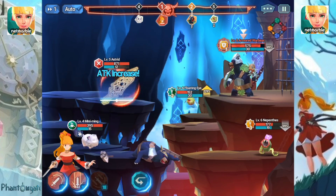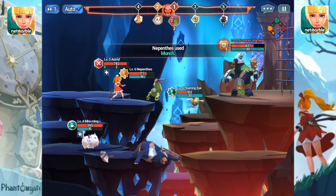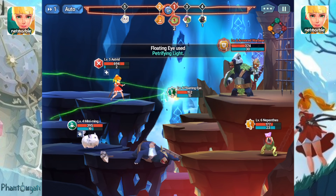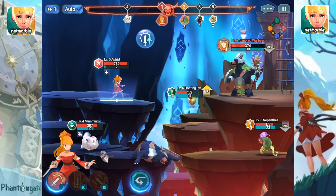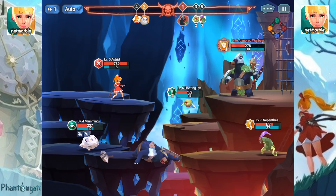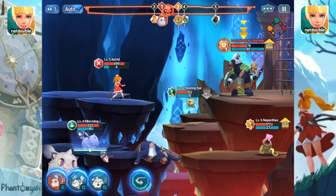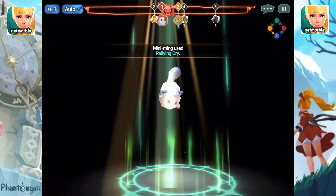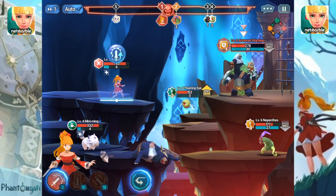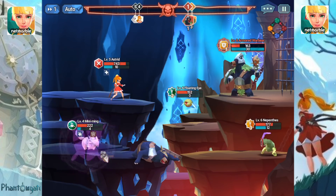We grabbed the attack increase that time — we lost the war bear but we haven't lost the war. Astrid is pretty strong and she's going to be the anchor and main character for these attacks. Don't forget the special abilities — Mini Ming with great attacks and healing is going to help you survive and get through higher level beasts. That rallying cry animation looks a little bit like Chief Pat's cat!